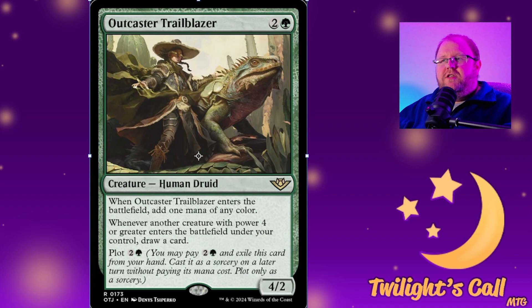Moving away from legends, we have Outcaster Trailblazer for two and a green — a 4/2 human druid. When it enters the battlefield, add one mana of any color. Whenever another creature with power four or greater enters the battlefield under your control, draw a card. It also plots for two and a green. Plotting means you exile it face up and then cast it at sorcery speed for no additional cost on a later turn.